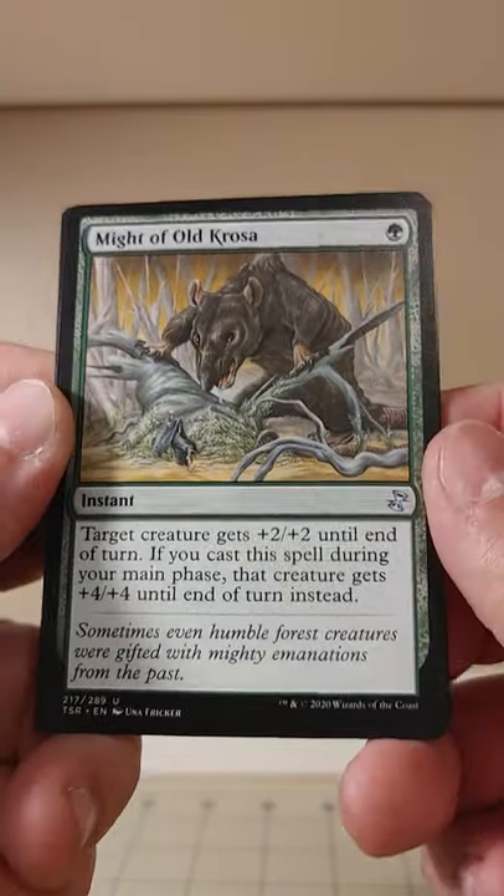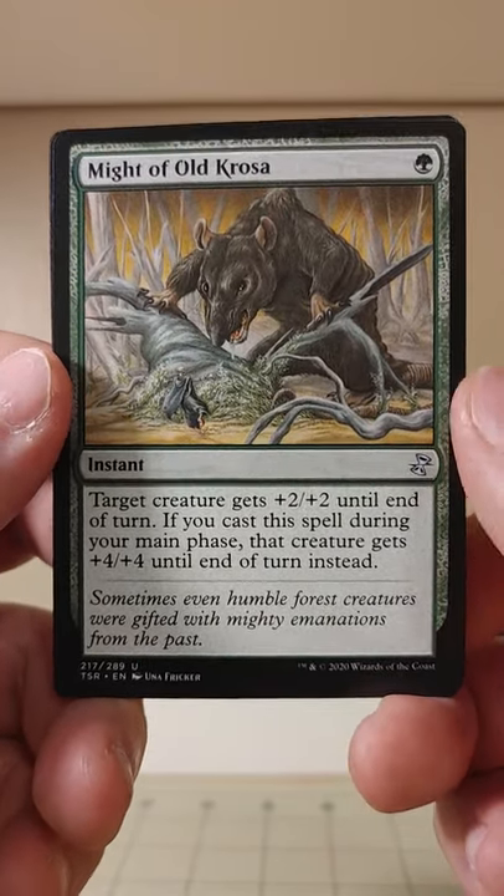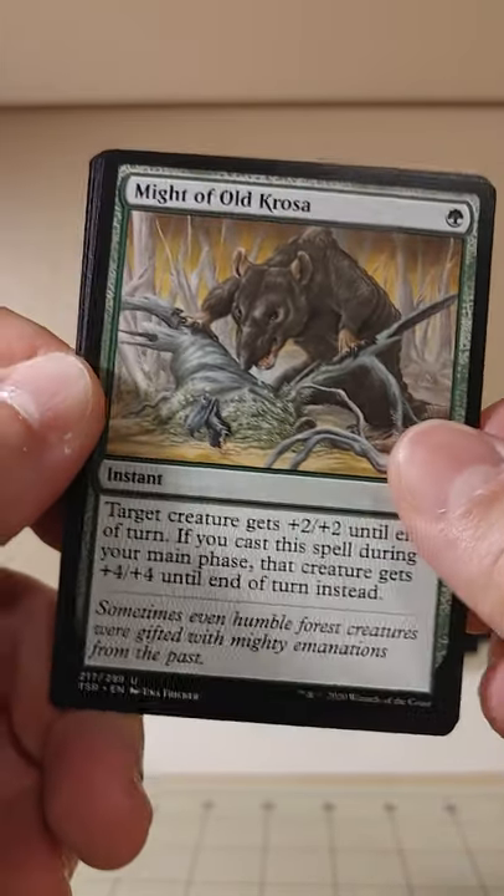Now onto our first set of uncommons. Might of Old Krosa — plus two, plus two until end of turn, unless it's a main phase casting, then it gets plus four, plus four for one green. Not too shabby.